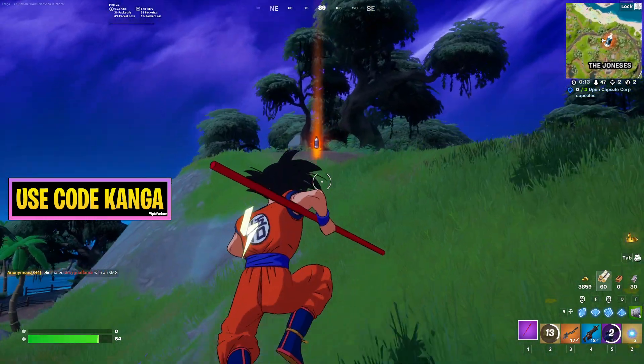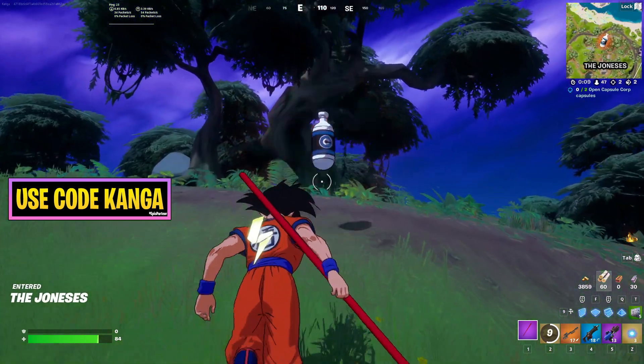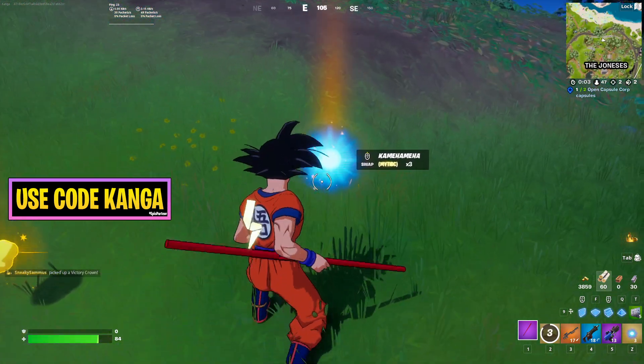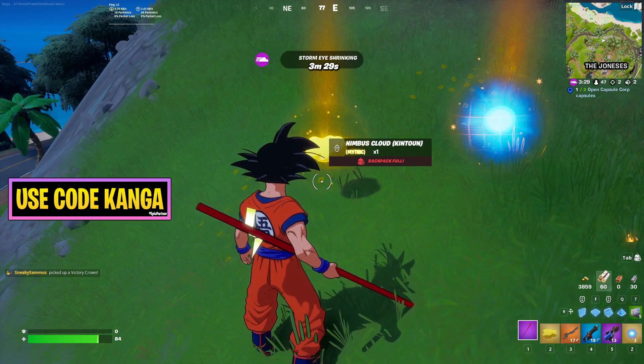One of the Fortnite and Dragon Ball quests is going to be to open Capsule Corp Capsules. You can see I found one of them right here. I'll just quickly see what it does — you extract it. Okay, so you can extract it and then it will give you these items. You can see there's a Kamehameha there and a Nimbus Cloud as well.